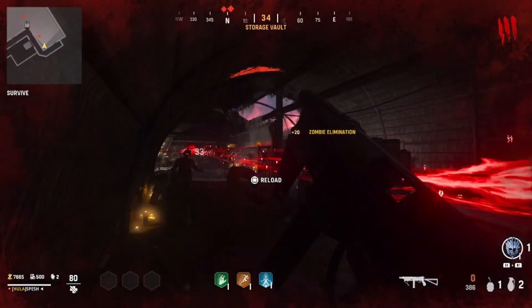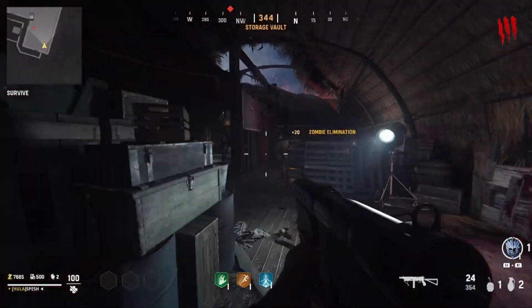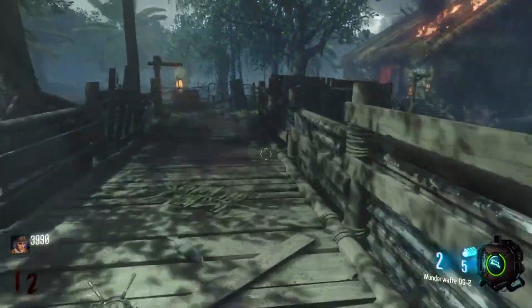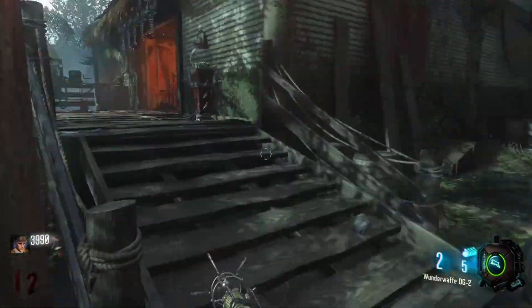Now the two biggest things I want to talk about there are: a new area to explore, and a new dark ether narrative for the map. So obviously we know what Shi No Numa looks like. We have the main hut area, then we have these branched-off areas like doctor's quarters, so on and so forth. Pretty standard, we know what to expect.